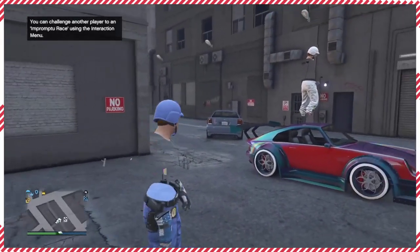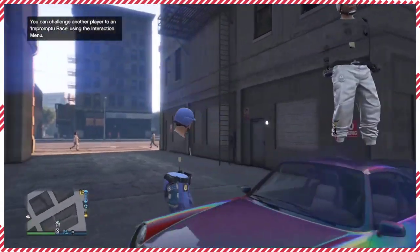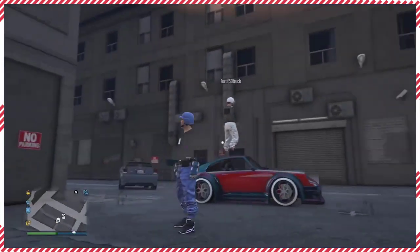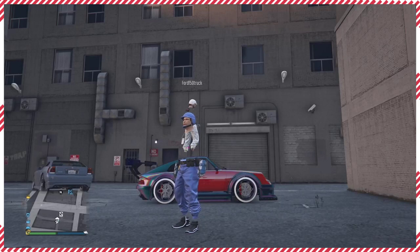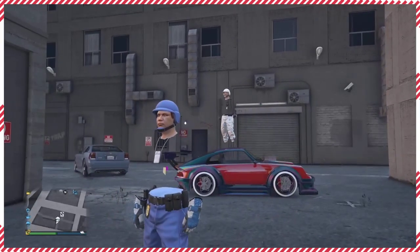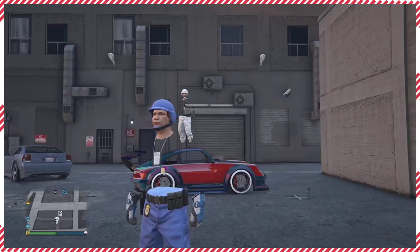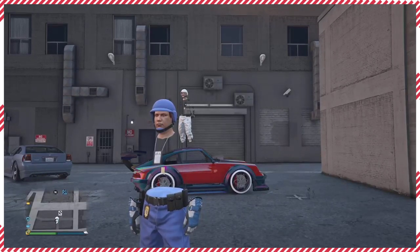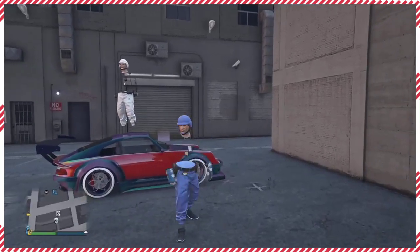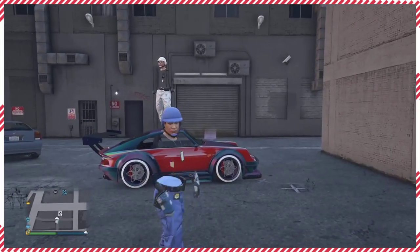Unfortunately, you cannot receive planes or AA trailers with this method — only cars. You are limited. You will also need a full facility with 7 cars in there, and you will need a streetcar in there for every car you don't mind losing — a streetcar with no insurance for every car you're going to be receiving.